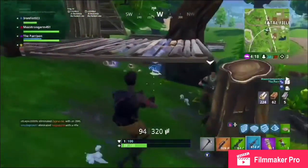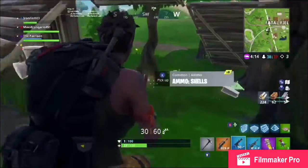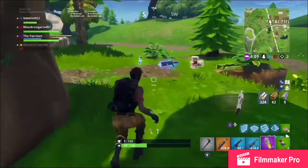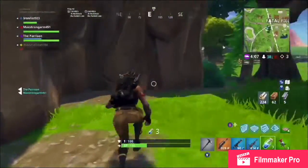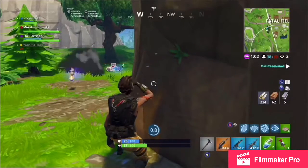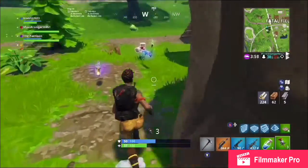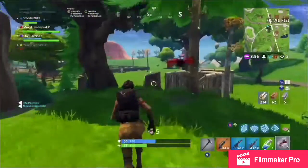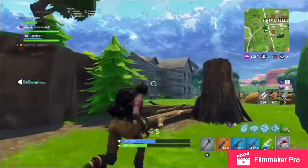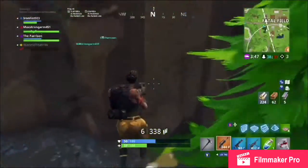I go back to loot the kills and take the suppressed instead of the SMG because it does slightly more damage and has a larger magazine size. I pick up the minis, then a couple of grenades are thrown but it doesn't really fuss me because I know they're not going to hit me. I go get the bandages and put these on to get back to 125 health, which is a decent amount in 50v50 I think anyway.